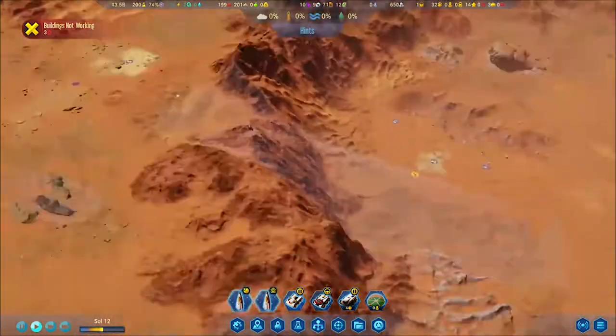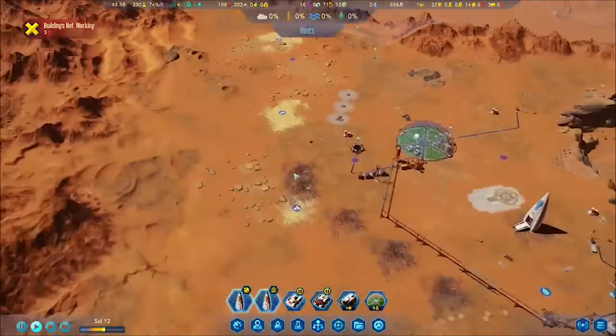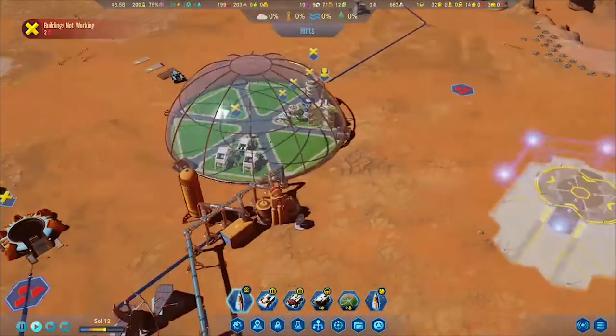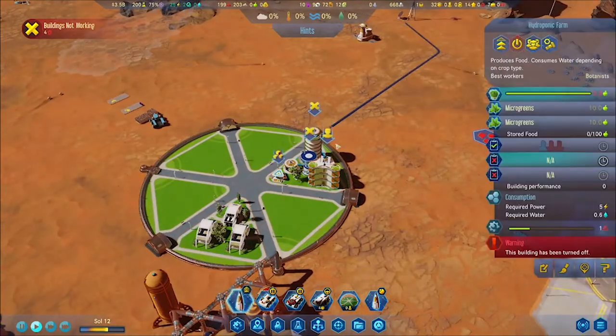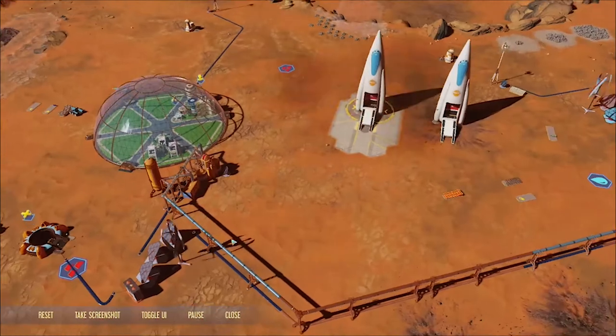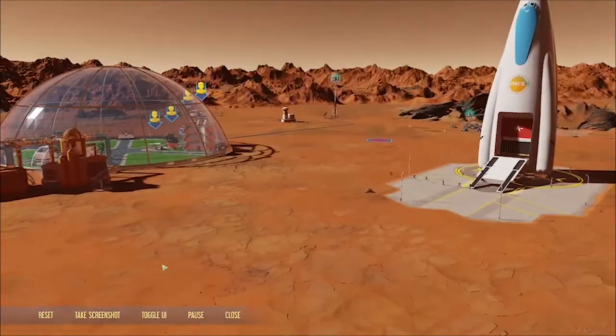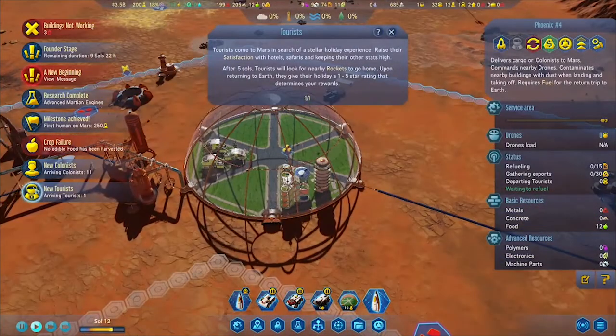We got the passengers. I put a launch pad there and I'm researching new technologies. I wanted to make sure I was covering technologies that dealt with the colony. It's definitely a large tech tree, and with how slow-paced I'm doing this game, it's going to be probably one of the longest episodes I could have.